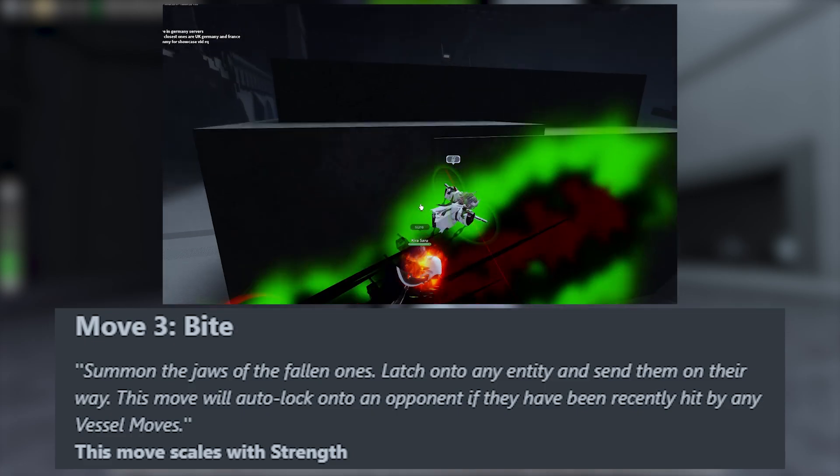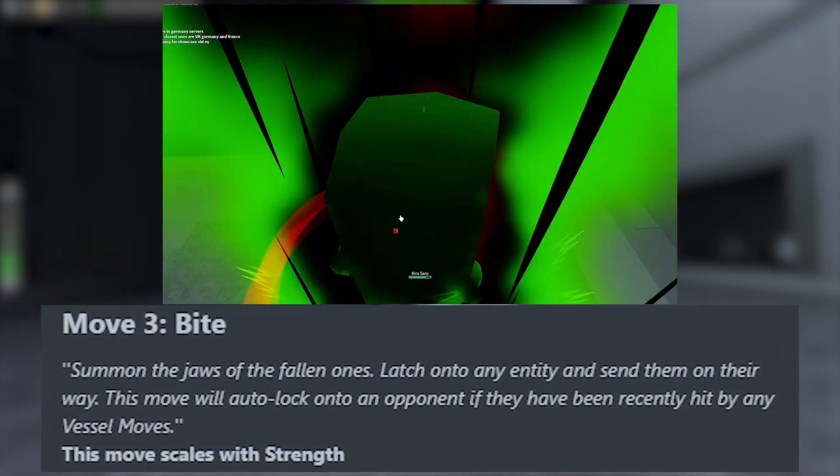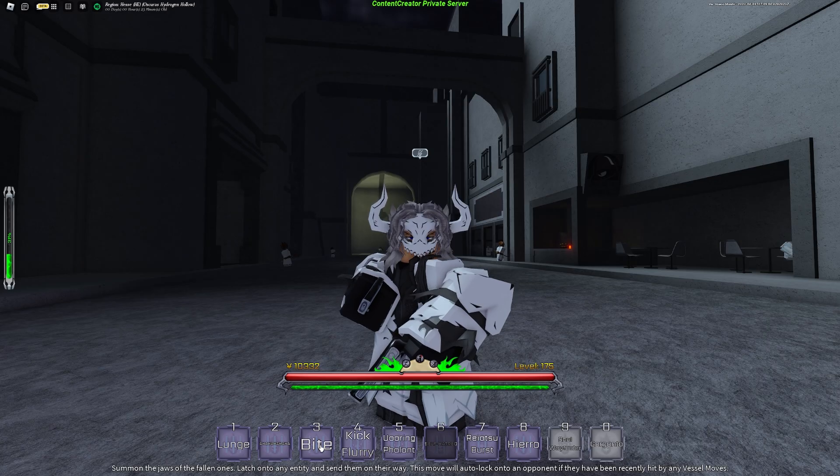Then we have Bite, which summons the fallen one to latch onto the entity and send them on their way. This move will auto-lock onto opponents if they've been recently hit by any Vessel moves. That is really good. So Bite and Ahaha are your two best moves. Warring Phalanth early game is not good, but if you max it out it's really good.